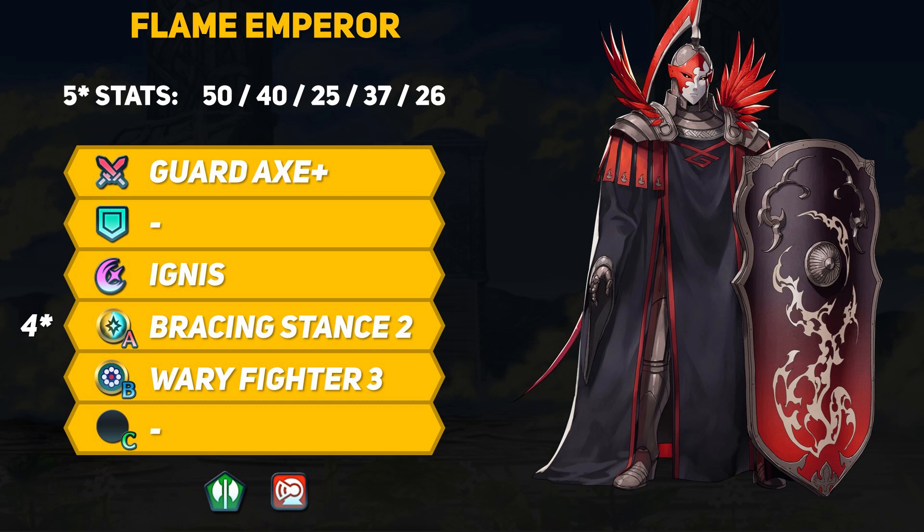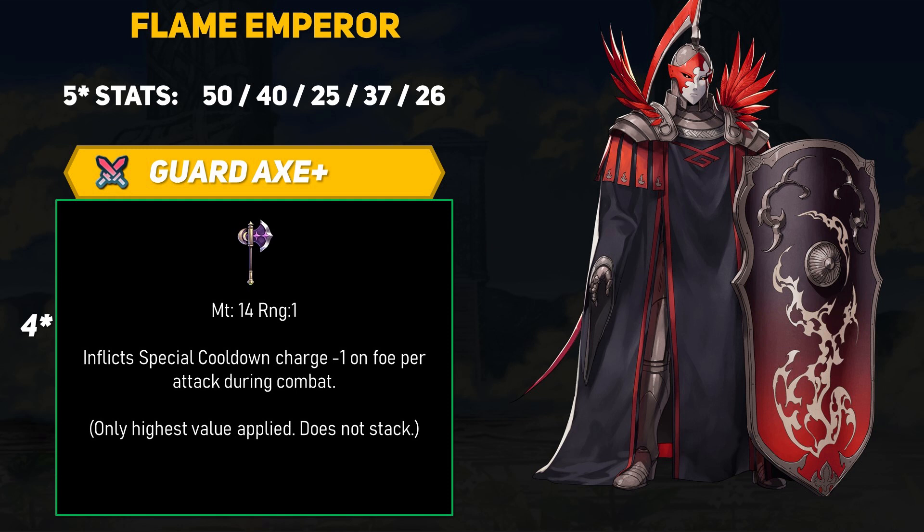The Flame Emperor will hit hard but won't hit often unless you give them some better skills. For their weapon, the Flame Emperor actually has a pretty good inheritable weapon. They introduced the Guard Axe Plus, which is a 14 might axe that inflicts special cooldown charge minus 1 on the foe per attack during combat — only the highest value applied, does not stack. The Guard Axe is the exact same as Halloween Hector's Hack-O-Lantern Axe. Lots of people seem to really enjoy that weapon, so Flame Emperor's less candified version should be just as good.